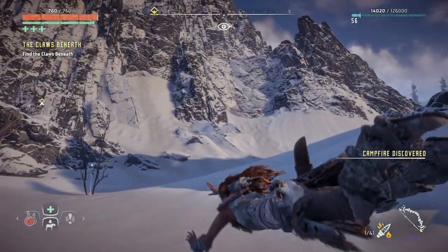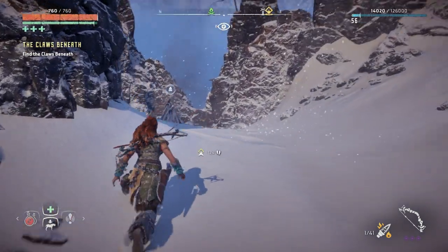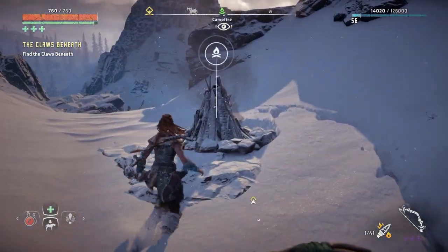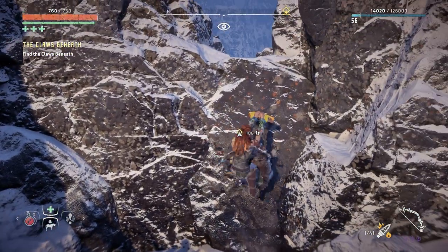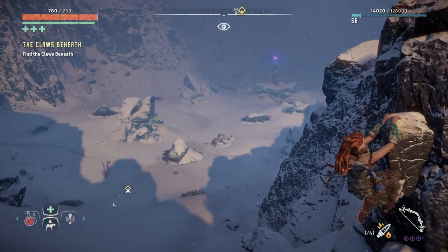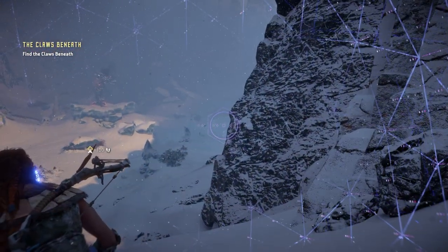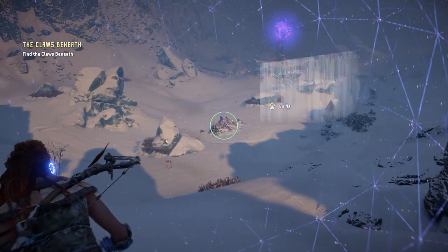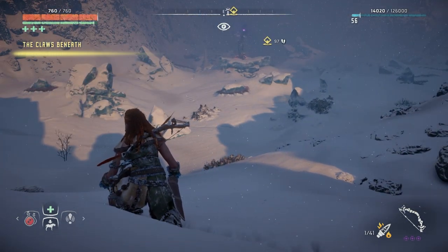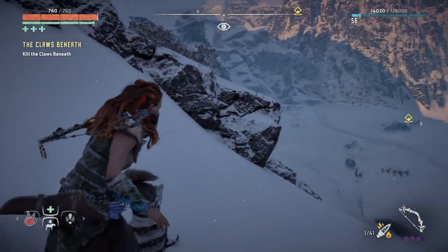Let me heal up. There's a campfire. It has to be a frost claw — it has to be. Let me do a quick save. Okay — there's a control tower. Where is this thing? Oh — it IS a rock breaker! I can see it in the distance. Aloy reacts but I barely saw it. There's a supply crate nearby.